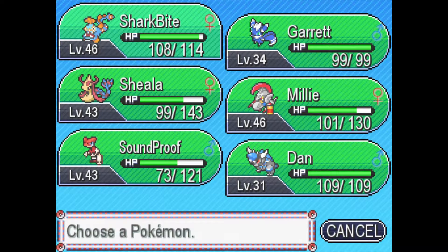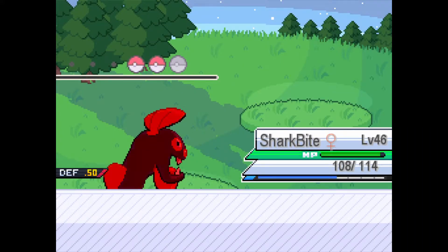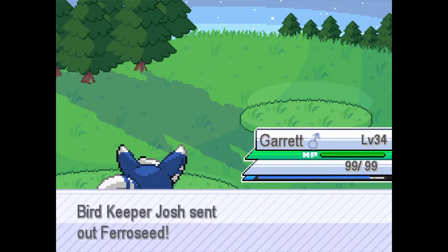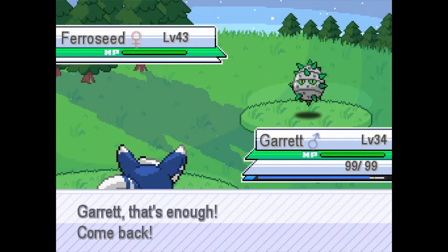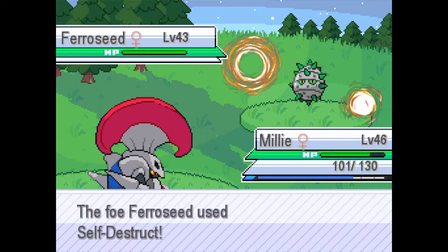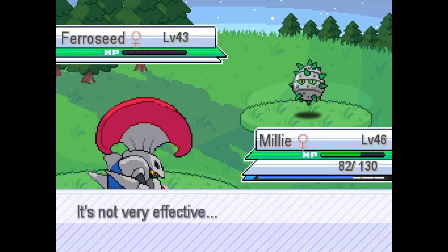Sharkbite takes an Iron Tail for only 6 damage. Onyx uses Screech, then Crunch finishes it off. Garrett gains experience. Next up is a Ferroseed — switch training with Garrett. Going into Millie for X-Scissor since it's part Grass type, which should kill. Ferroseed uses Self-Destruct but we can take it easily.